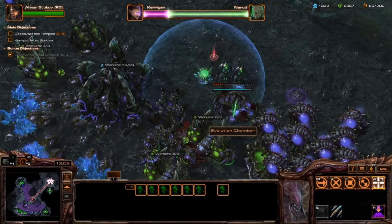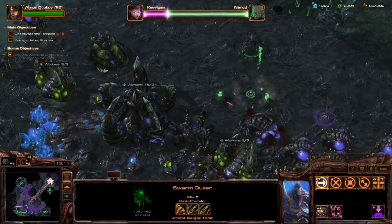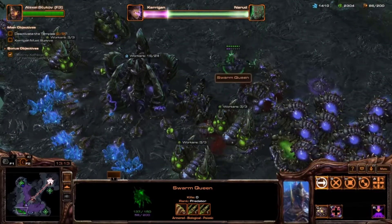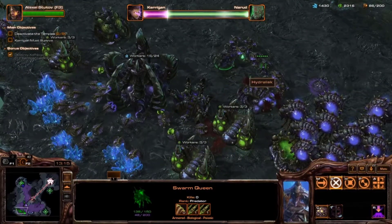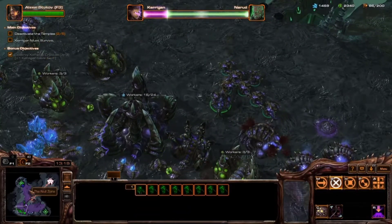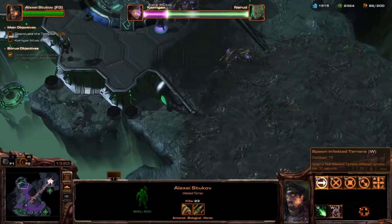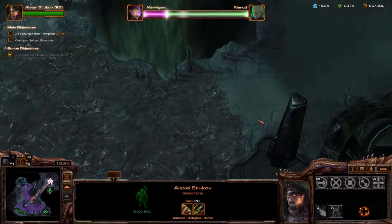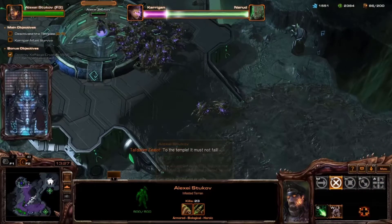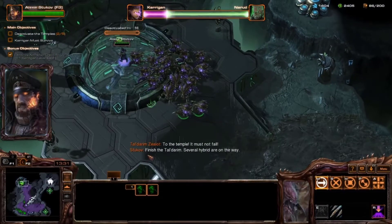We do have multiple different heroes with access — we've got Dehaka, we've got Zagara, Technic... Given what they did with HotS, we could have actually played as a third option. Abathur doesn't fight though — he just picks on corpses. But the Heroes of the Storm rendition of Abathur is actually really goddamn cool.